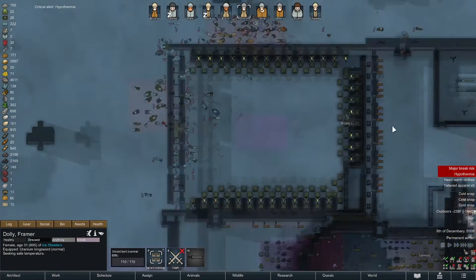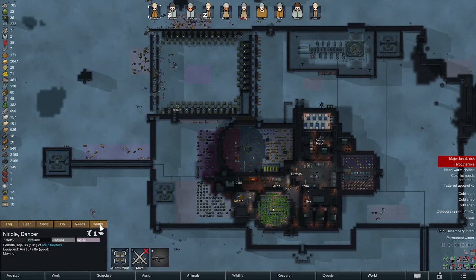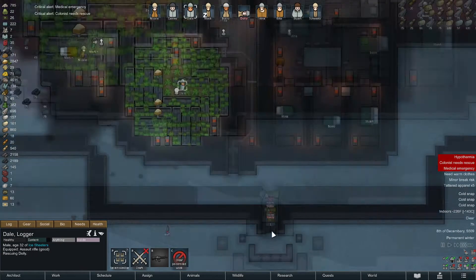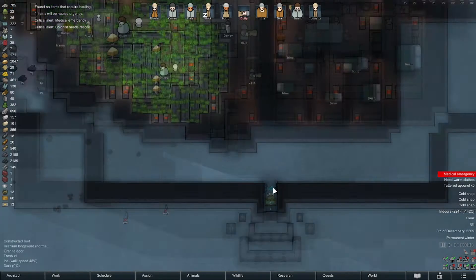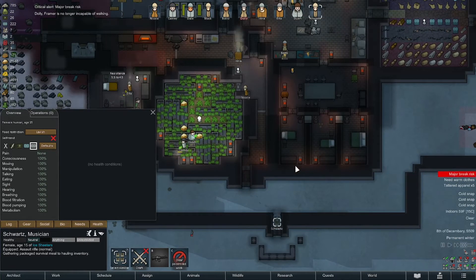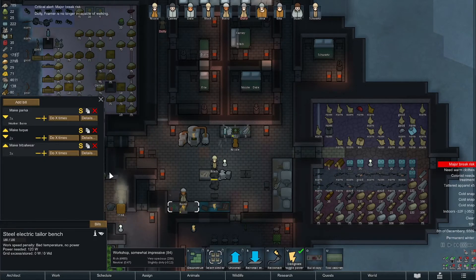Nicole is doing repairs. I want everybody inside so I can send Nicole out for a long walk. I'll put another zone here that's closer so we can drag them in the middle. Oh crap — Dolly is not doing great. Rescue Dolly! I need Dolly's gear brought in too. She's extremely frostbitten.